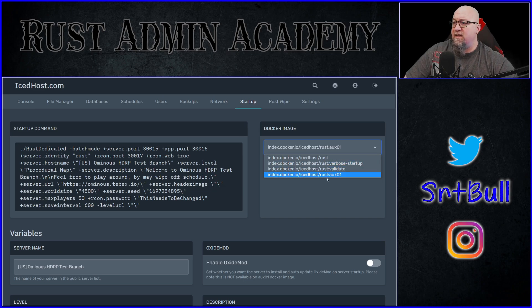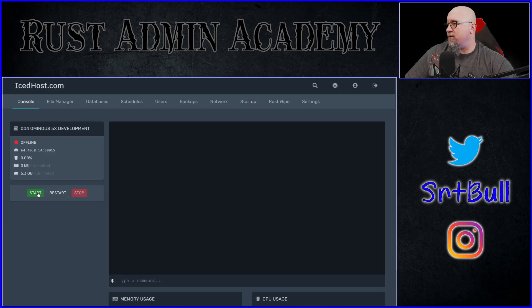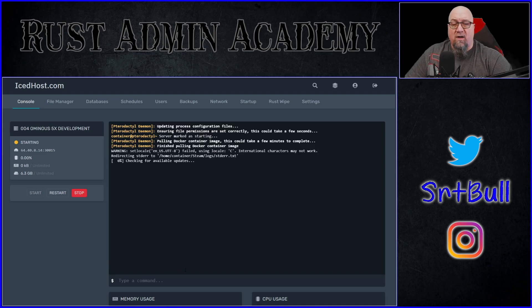You can select which version you want to run. To experience the HDRP aspect, click on 'Rust aux01.' You'll probably want to change your server name so people recognize it's an HDRP server. I would highly suggest that you turn off Oxide - I don't know if uMod is going to be supporting the HDRP version of Rust just yet. I know they will eventually since it's going to get merged into main, but we're not there yet. You'd also probably want to change your description to reflect the changes you're making.